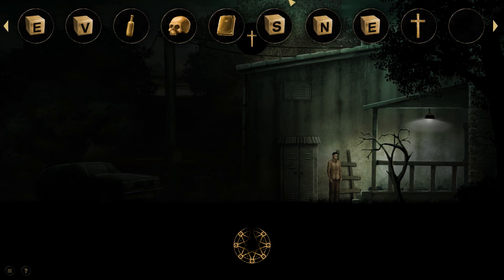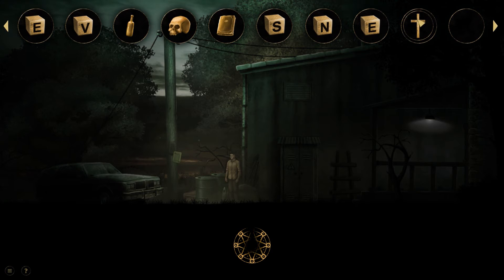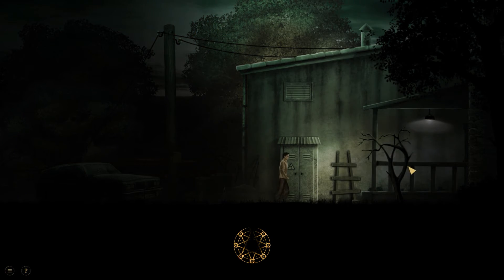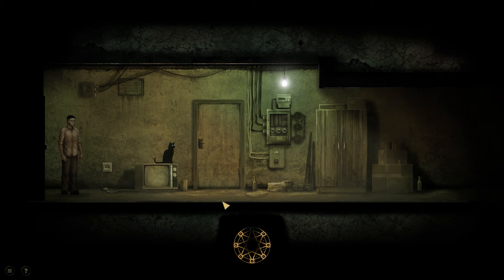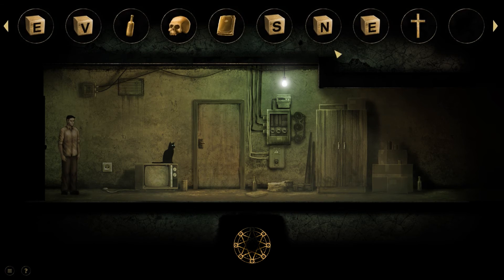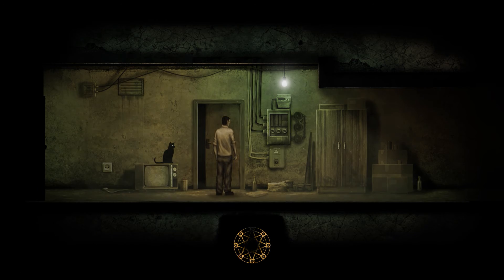But why do I want this? That's the real question. How's that going to help me? Maybe I have to combine it with something else — combine it with the skull, no, the bottle, no idea. Maybe I have to use the crucifix on the cat or something — is the cat possessed? No. Let's go back to the safe.